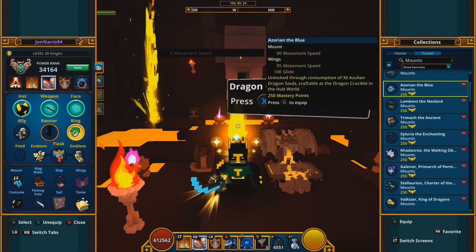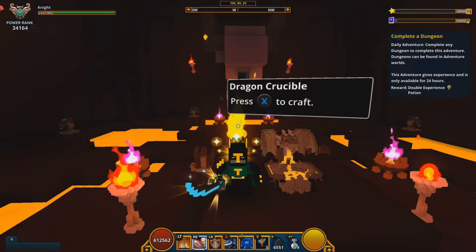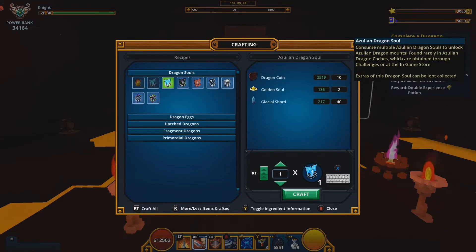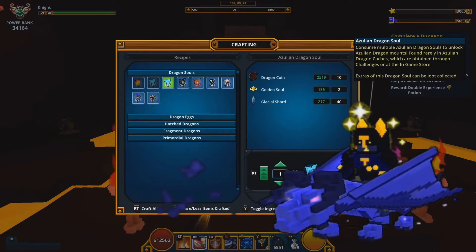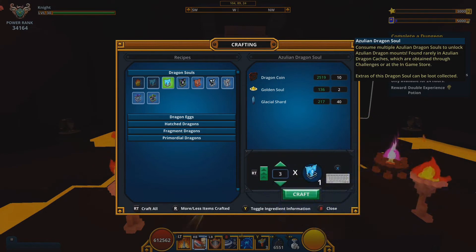Next is Azurean the Blue, or the Azulean dragon. You get it from the dragon crucible in the dragon soul section. If you want just the dragon, you need to craft 30 Azulean dragon souls. If you want the 30 power rank plus the stat and mastery badge, you need 40. So 40 is the maximum for this badge.